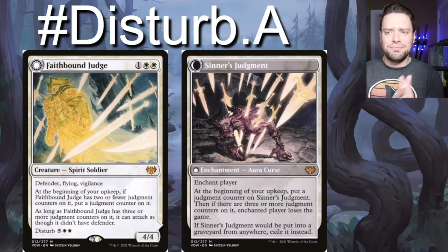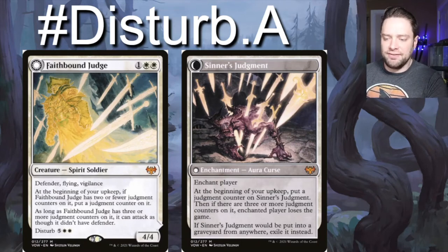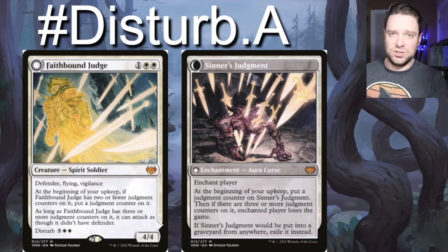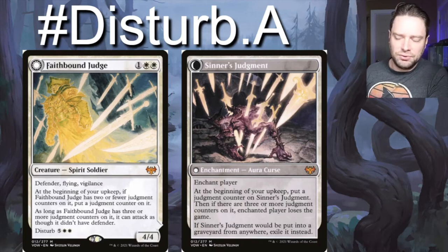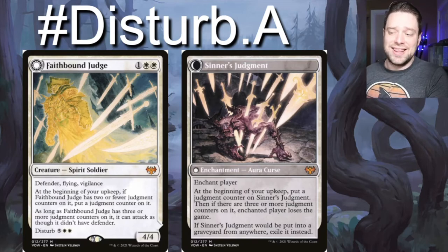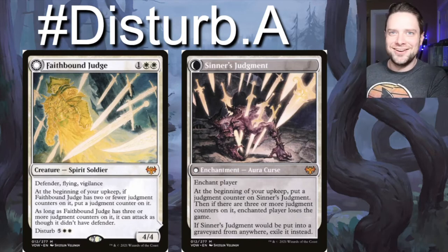Next up we have some disturb mechanics. Faith Bound Judge is a three-drop, 4/4 flying with vigilance. At the beginning of your upkeep, if Faith Bound Judge has two or fewer counters on it, put a judgment counter on it. As long as there are three or more judgment counters on it, it can attack as though it didn't have defender. It has disturb for seven — double white and five generic. At the beginning of your upkeep, put a judgment counter on Sinner's Judgment. If you have any proliferate, that'll accelerate this process. If there are three or more judgment counters on it, enchanted player loses the game. So it's an aura curse you attach to somebody, and then it's ticking away. If you take any extra turns or have any proliferate, that's fantastic — though it has to trigger at your upkeep for the lose-the-game effect.